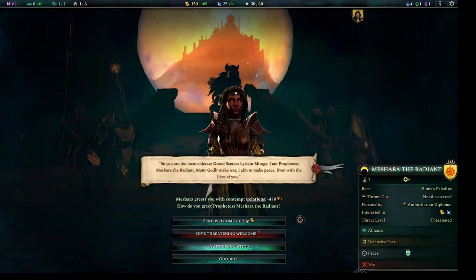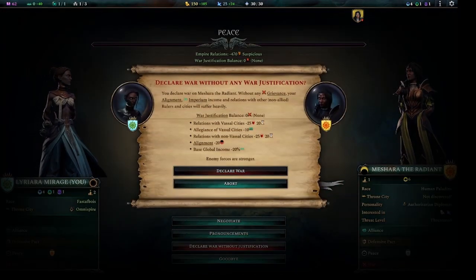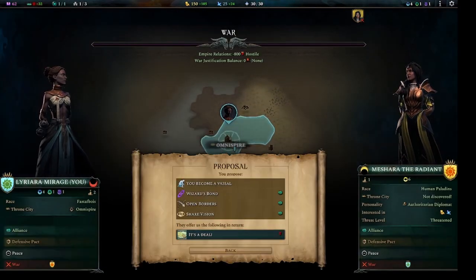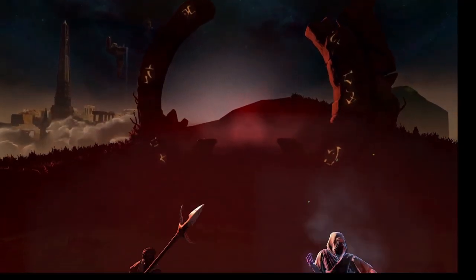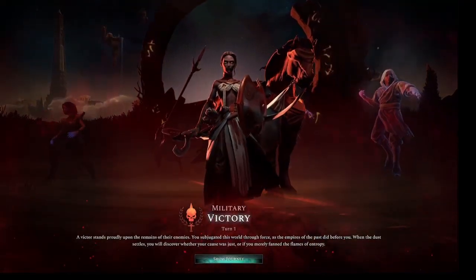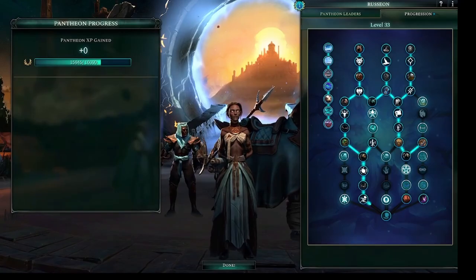When you become a vassal, it technically counts as an alliance. After you've found the AI, you can immediately declare war and surrender yourself as a vassal — most AI will accept with no requirements. Your AI will then win a military victory, and since you are the vassal, you will win the military victory as well, immediately gaining 500 pantheon experience.